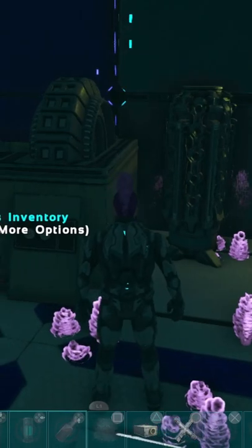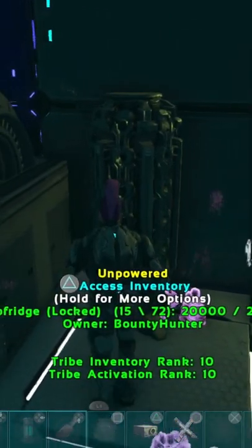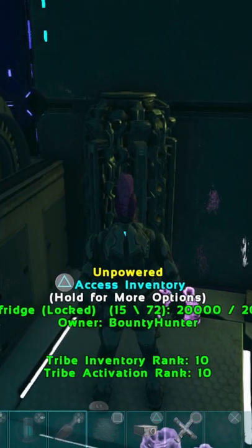Basically, if you have an unpowered cryo fridge, everything will stay in limbo. As soon as you open it, that's when things are going to happen. So if it's been unpowered for a long time — like this one, it's been unpowered for two months — if I open it, everything will die. But if I give it power again before I open it, everything will be like nothing ever happened.